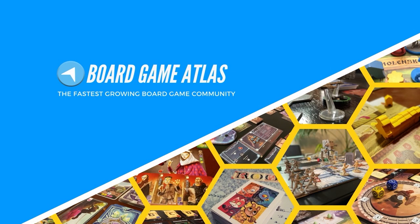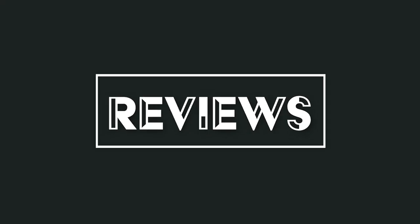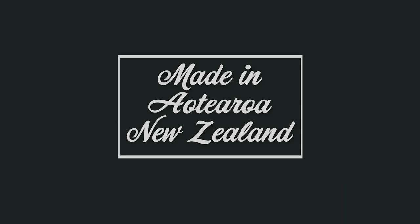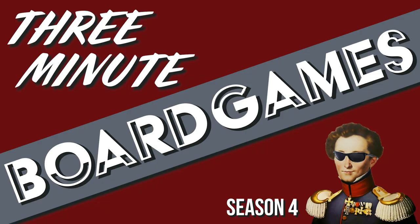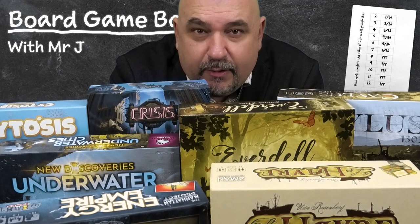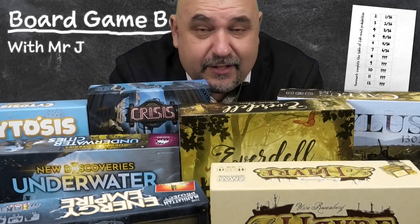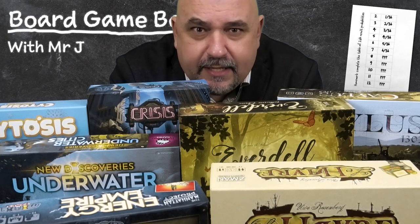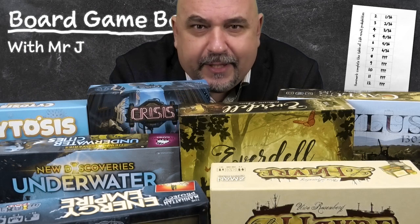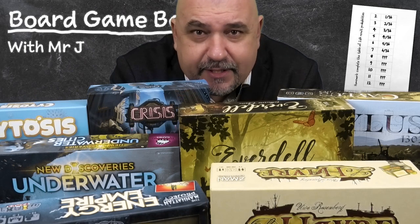Welcome to Board Game Basics, a regular series from 3-Minute Board Games. In this series we look at board game mechanics and terminology and break them down in a way that's easy to understand. Today we're looking at worker placement, a really common mechanic that features in a hell of a lot of games these days.